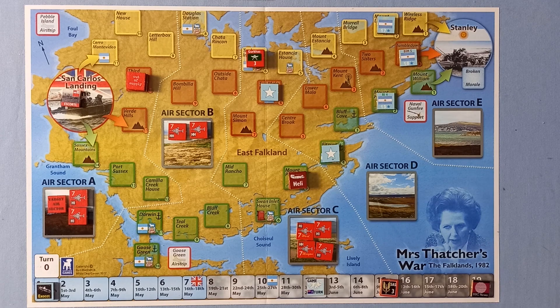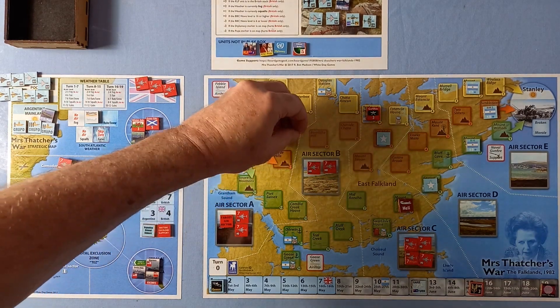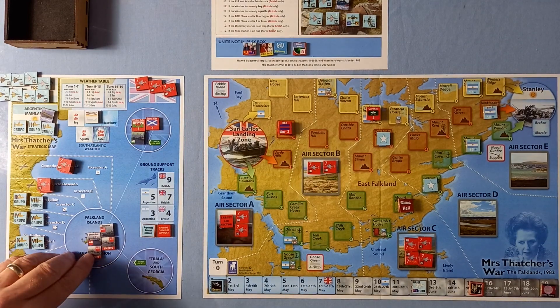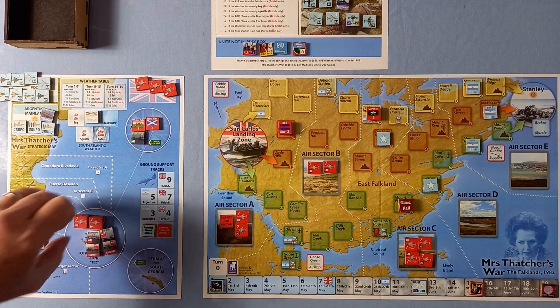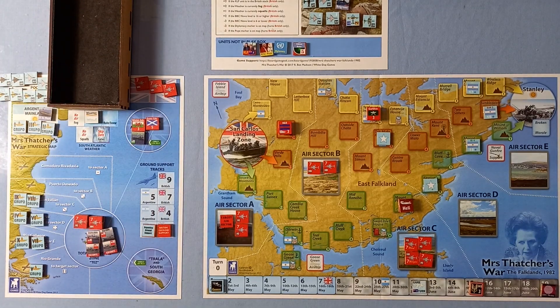It's logistics invasion phase now. Straight away to the reset part. Any British stack which is currently out of supply can be turned over again. All units in the trailer box now move to the TEZ. Admiral Anaya — let's see what happens to the 25th of May. Six — stays in the mainland, and that's good, because if it did come out onto the map, we would have to flip one of our British stacks.